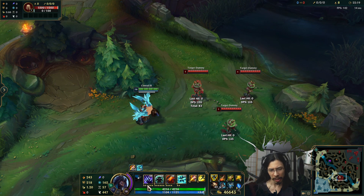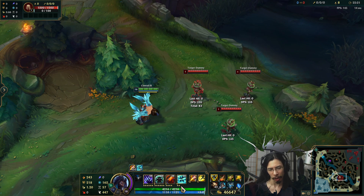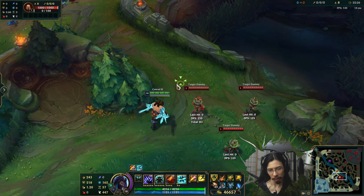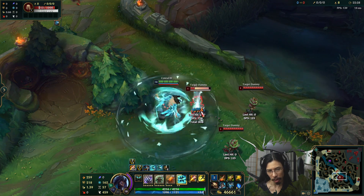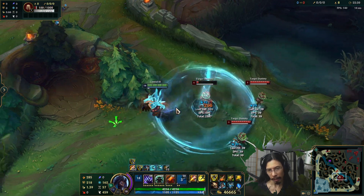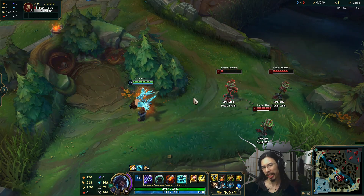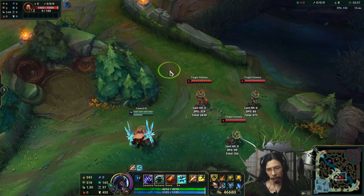Since I'm level 18 you can't max everything out — same as regular Udyr. I haven't maxed out Wingborn Storm so it won't look as impressive, but here we go: activate the stance, launch it off, and it's going to follow the last target we hit, basically spinning around the enemy and continuously slowing and damaging them.